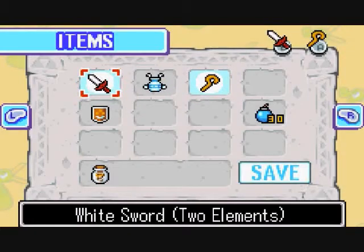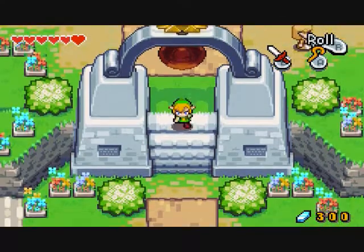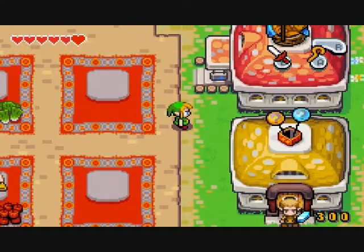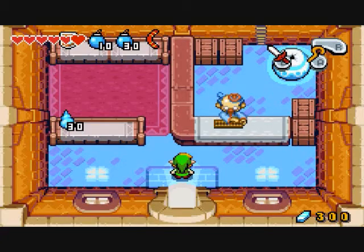And we're back, you guys. So let us continue. Here we are in Castle Town. Last time we gave the power to the sword, and now we're basically good to go to the next area.